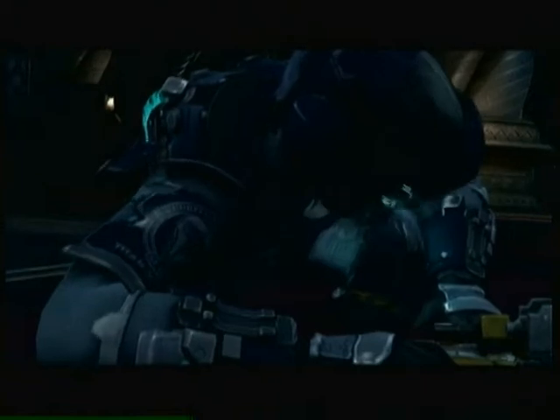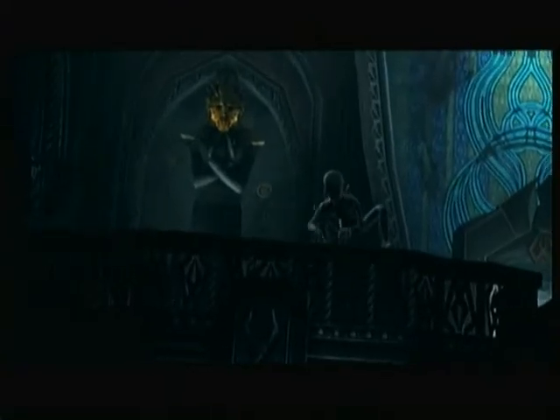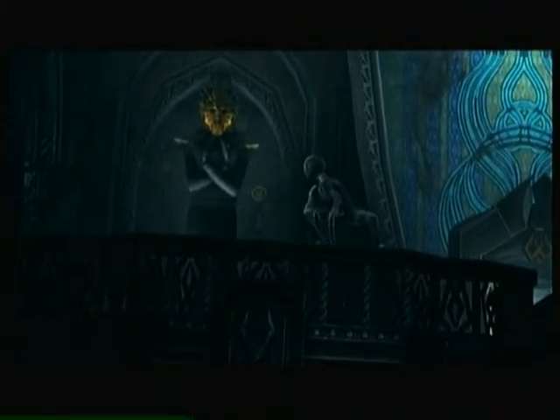Hey guys, it's Alex from Bullet Sponge and it's Dead Space 2 achievement time with Going For Distance. Basically what you need to do, you need to impale an enemy and make them stick to a wall after making them go for a distance of 17 meters.